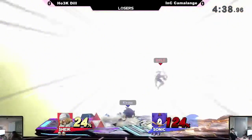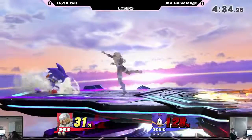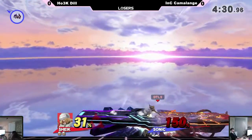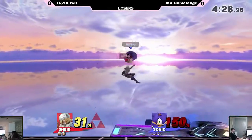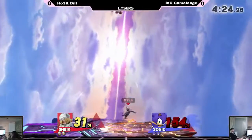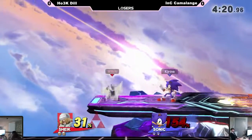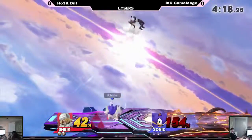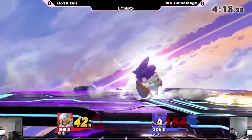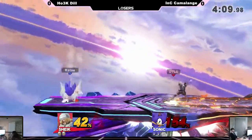Jumping on stage with that up air. The up air can sometimes be used as an approaching tool for Sonic because it extends his leg just a little bit forward. Wow, that hitbox — I actually did not expect that to hit. And good DI from Camelange living that. Nothing's gonna combo from Sheik now because Sonic's at that percent where he'll die from a KO move but nothing will lead into said KO move, especially as she continues to build more rage.